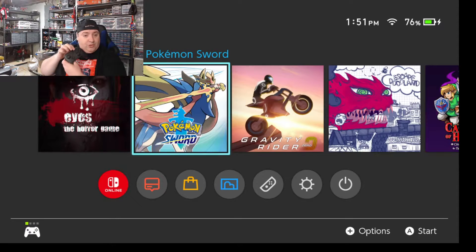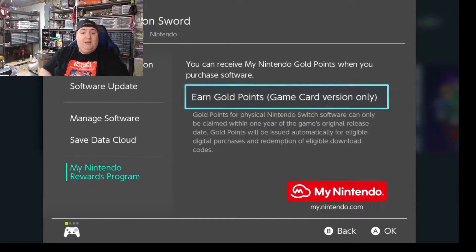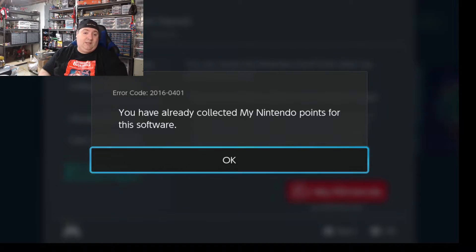So you've got your controller — it doesn't matter if you're using a pro controller, Joy-Con, whatever. You're going to hit that plus button on the game, and it brings up this screen here. Now you can see the bottom is already highlighted for me, which is the My Nintendo rewards program. You're going to push the A button and then go over to earn gold coins. Hit that button, and then it's going to tell me I've already earned them, so you can't get them again.